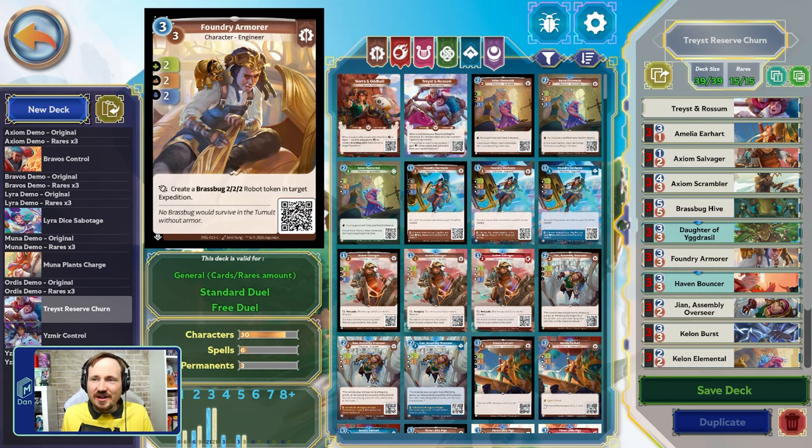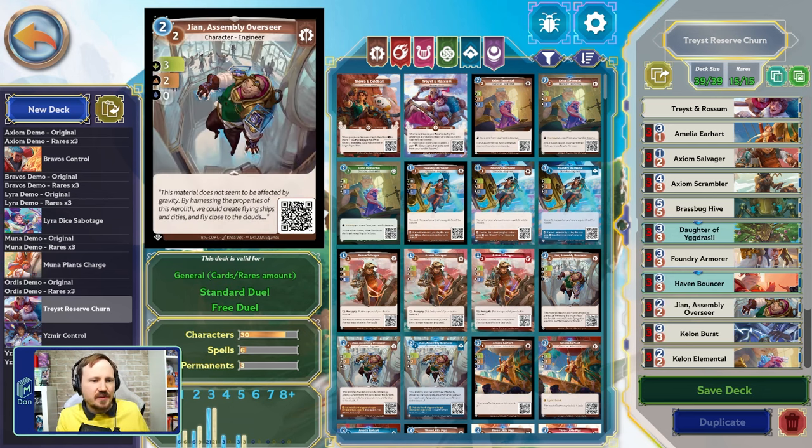Foundry Armor — now this is a card I love. The rare version changes its ability from 'when played from reserve' to 'when played from anywhere,' and that's a reasonable option with a wider card pool. But it works perfectly fine here as a common because we are going to be stuffing it into reserve so we can play it as a three cost: three cost flexible four/four/four. It can be a two/two/two in two expeditions or a four/four/four in one.